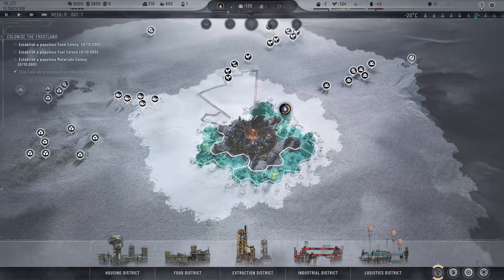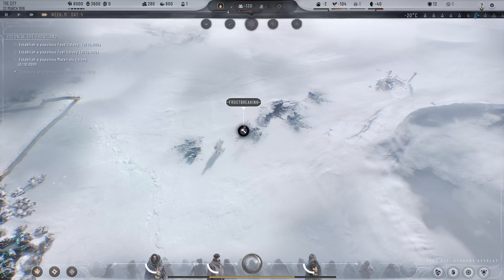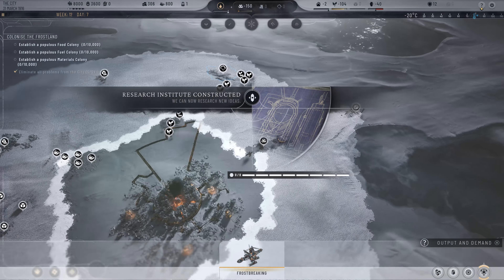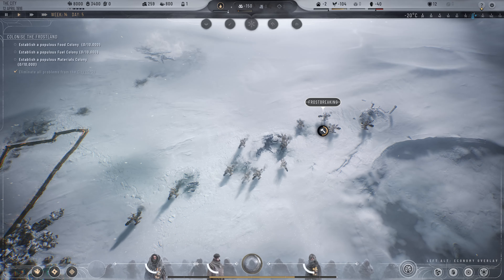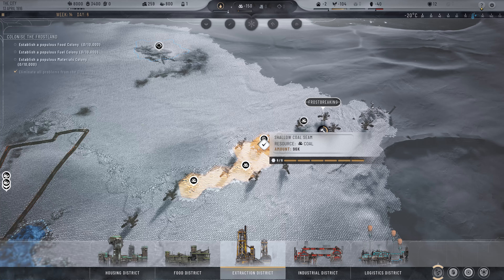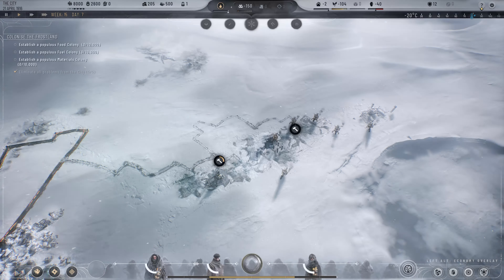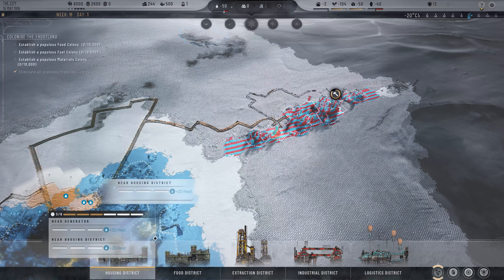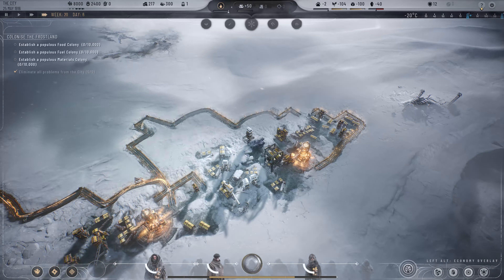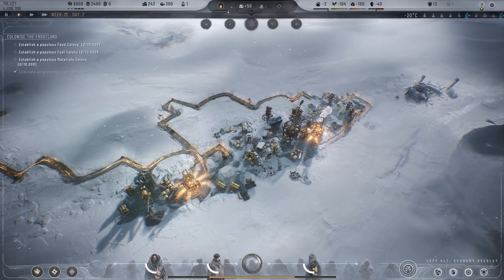Shelter and fuel — when you begin, go straight for the fuel. Don't waste time. You can simultaneously go in several directions, but make sure to prioritize fuel. Build extraction districts and you will have enough fuel in no time. Once you have housing and fuel, you are all set.